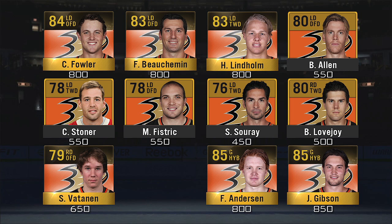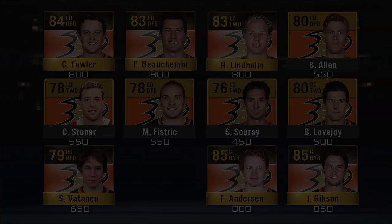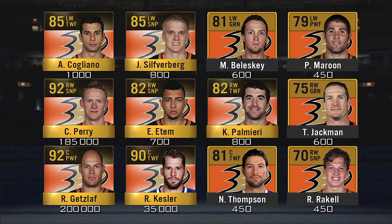Now let's move on to the most expensive part of this collection: the forwards. For the Anaheim Ducks collection, the left wingers are Andrew Cogliano, Jakob Silfverberg, Matt Beleskey, and Patrick Maroon. The right wingers are Corey Perry, Emerson Etem, Kyle Palmieri, Tim Jackman, and Rickard Rakell. And the three centers are Ryan Getzlaf, Ryan Kesler, and Nate Thompson.